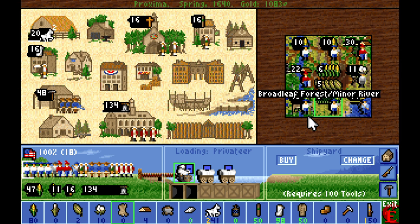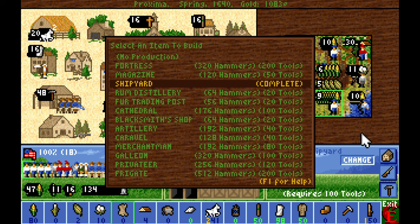We've got ourselves a proper shipyard now — very nice. So now we can build any ship that we would like: caravels, merchantmen, galleons, privateers, and frigates, all of which are quite expensive, except the caravel is pretty reasonable, and the merchantman is pretty reasonable as well.